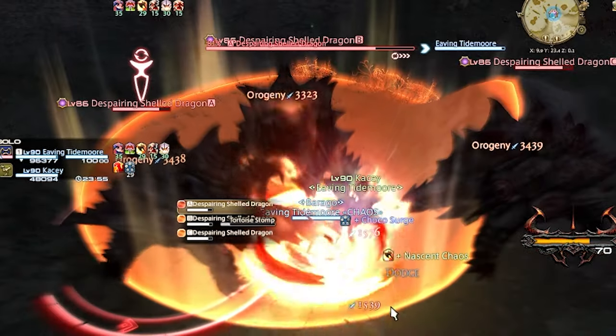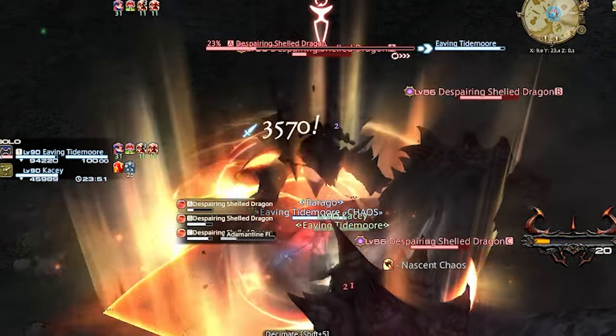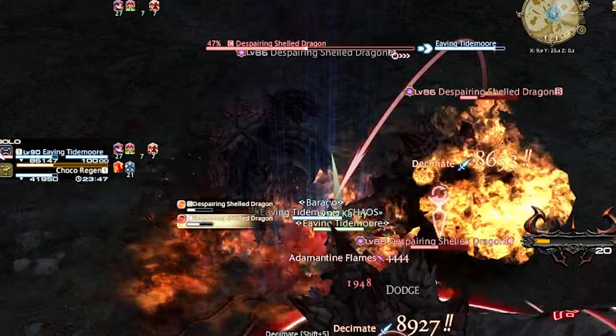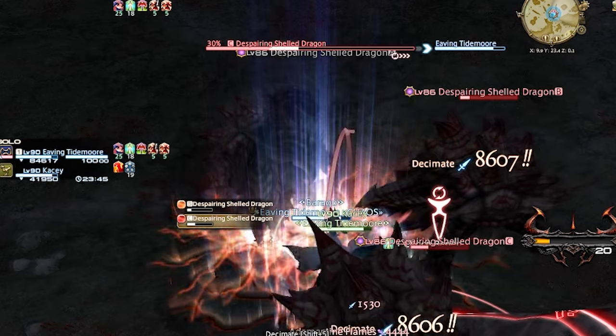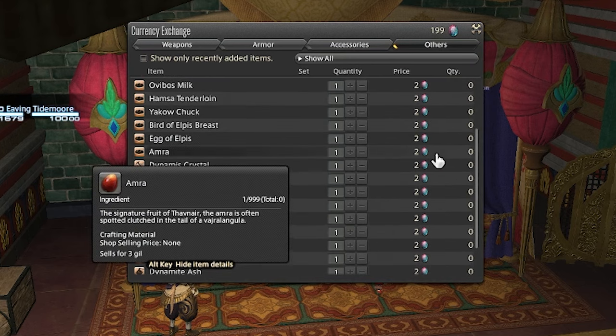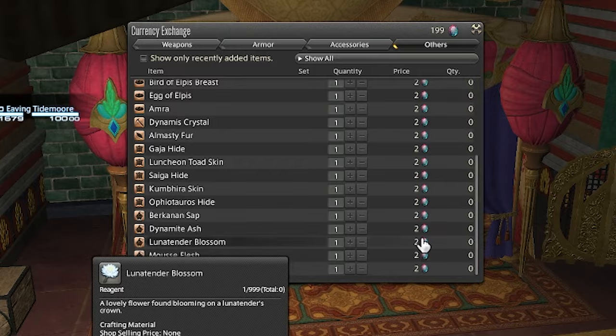Back in Shadowbringers, Square Enix introduced bi-colored gems as a reward for completing fates. These gems can be used to buy cosmetics, riding masks, and many other cool items. Though the most important items at the beginning of an expansion are the rare crafting mats that can only be bought with these gems. The mats tend to sell for ridiculous prices at the start of the expansion, so by maxing out the gems now, you'll have access to use or sell these mats on day 1.